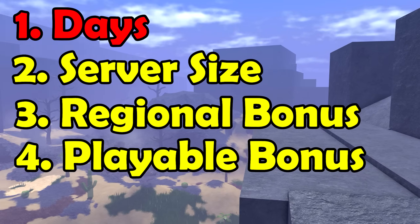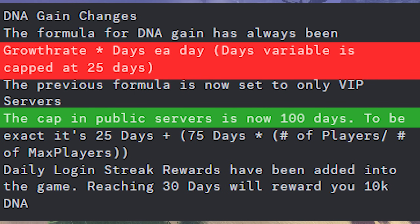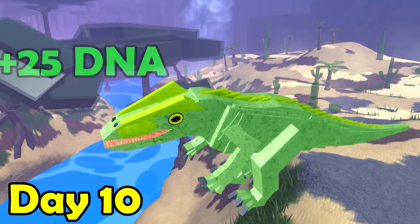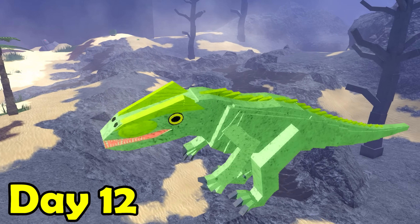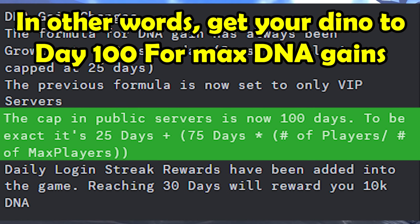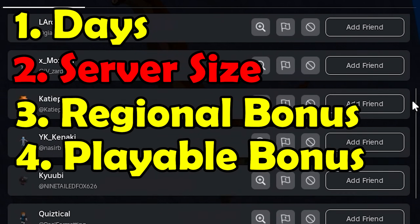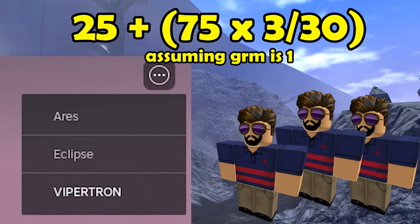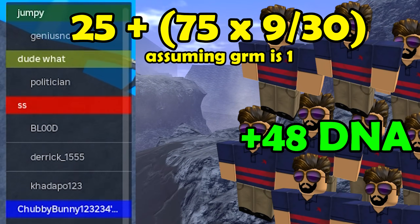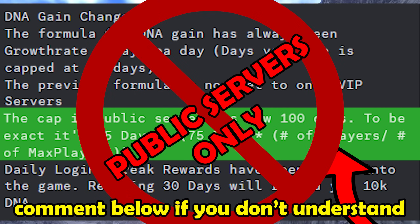Let's start with days. The old cap to DNA earning was 25 days — now it's been raised to 100 days, but only on public servers. This means you will continue to exponentially earn more DNA per dino sim day until day 100. This is the formula for it, so a 100-day dino will earn the max DNA per day. Then there's the server size — pretty simple. The more people in your public server, the more DNA you'll earn, as seen in this equation here. This does not apply to VIP servers.